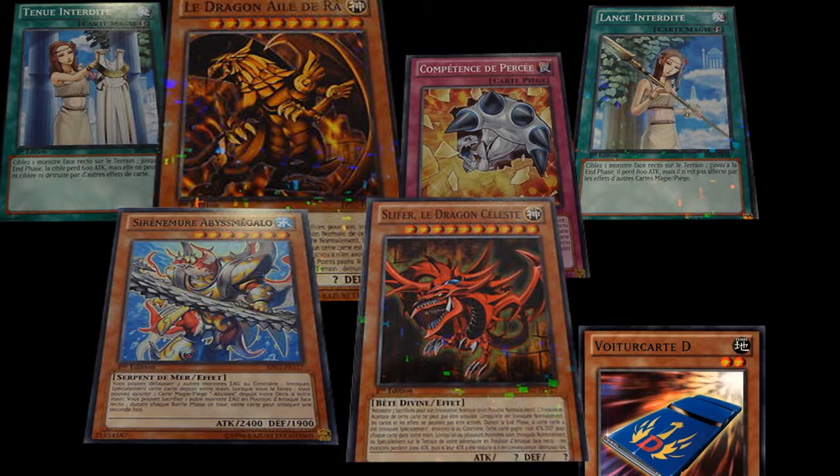The most notable of which are Abyss Megalo, which has been dropping in price ever since the UK Nationals finished, which was when the E-Drags became legal. It was around £50-60, then dropped to £30-35, and with this reprint will probably drop to about £10, which is insane.